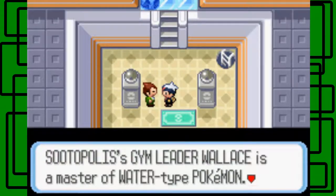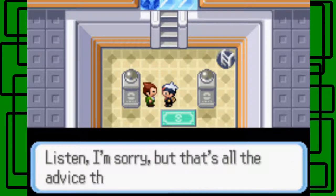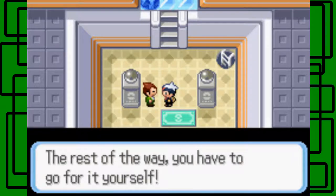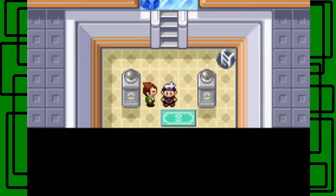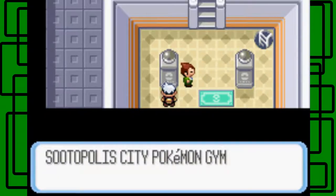Wallace is the master of Water-type Pokemon, and an IC4 will hamper your progress getting to him. Grass and Electric-type Pokemon are super effective against Water-type Pokemon, so let's get it done. This is Sootopolis City Pokemon Gym.